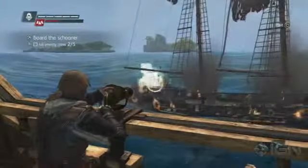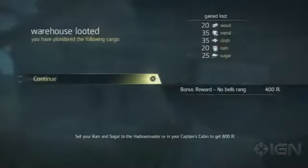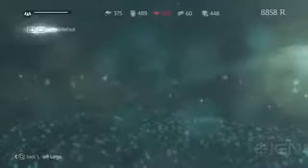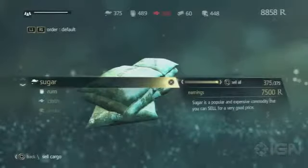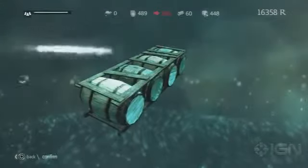You'll start out small enough, sure — taking down merchant schooners and robbing the occasional plantation warehouse — but these mini-heists will get you enough rum and sugar to begin upgrading your Jackdaw. Rum is worth about 15R a barrel, and sugar goes for around 20. And while that may not seem like much at first, once you plunder 5 or 10 ships with 20 barrels of each apiece, you'll start bringing in coin by the thousands.